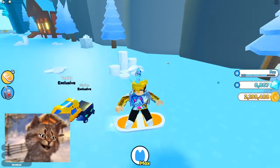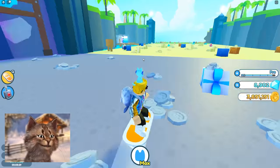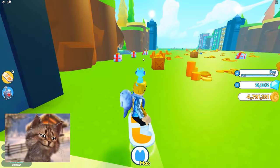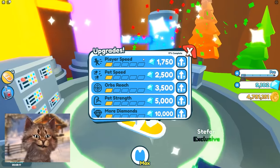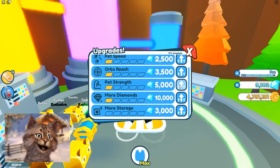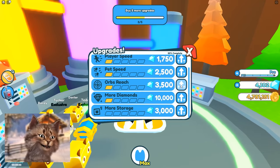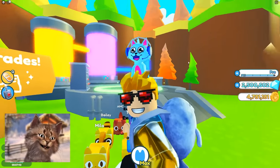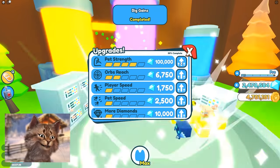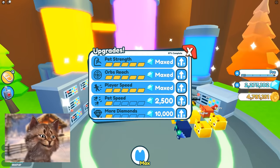Let's go back to the winter zone. We need five million to get to the next zone. I have a better plan — I'll have my guys attack while I go do some upgrading. I want the diamond upgrade. Pet damage seems very enticing, and also the gems. I did something very dumb — please don't do what I just did. Let me max out everything.